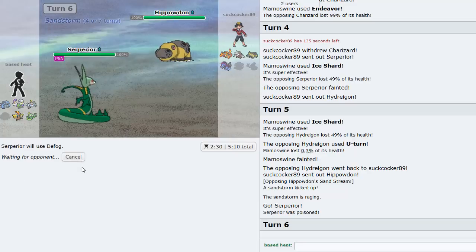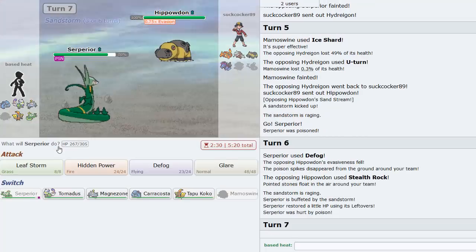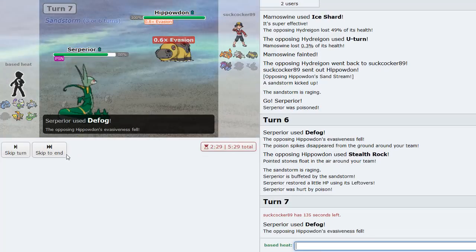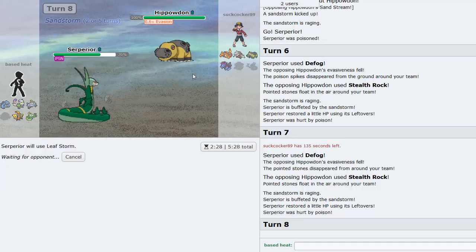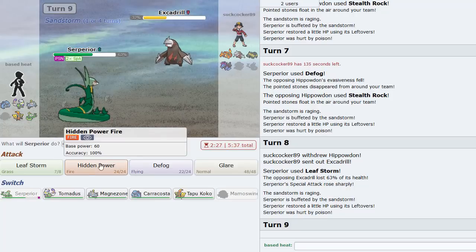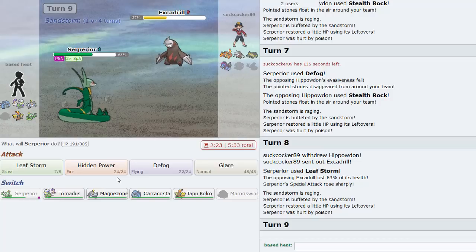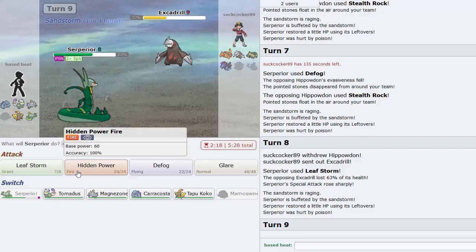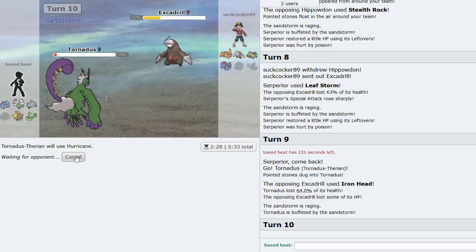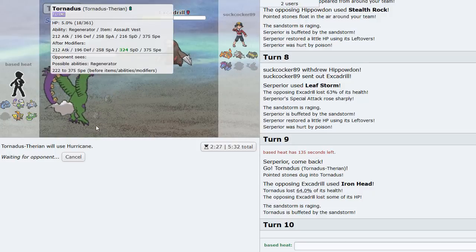Actually I'll defog to get rid of my hazards. I defog again. I let him put rocks back up - I only have one Toxic Spike on me so it's fine. Good damage on his Excadrill. I think I can sweep with Caracosta maybe. I go Tornadus - sack it off because keeping Serperior is good for Hippo.